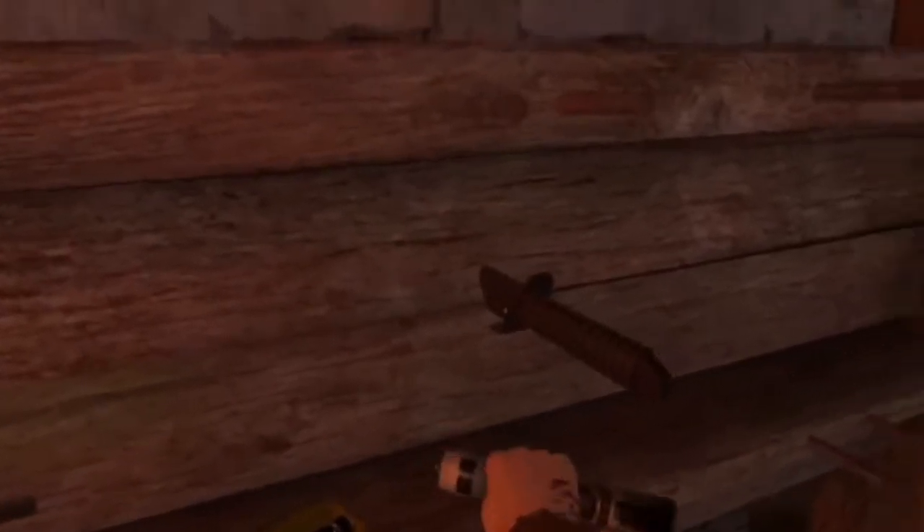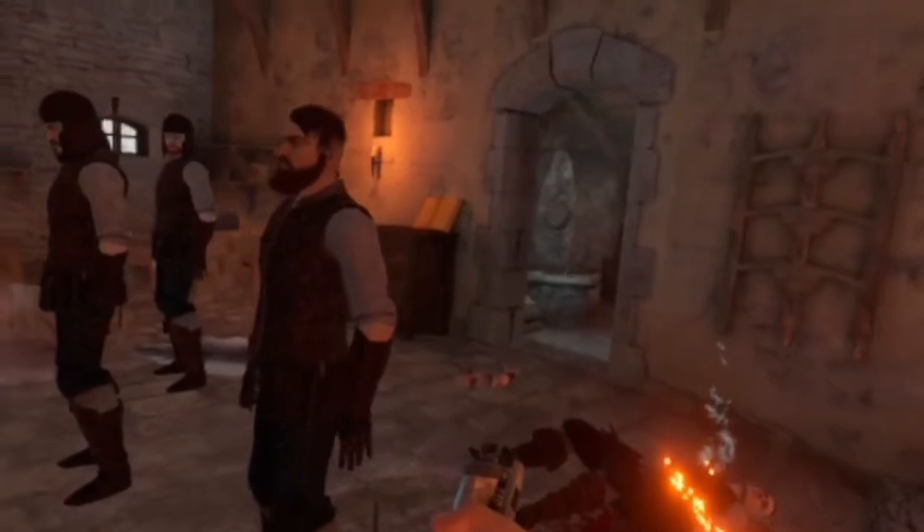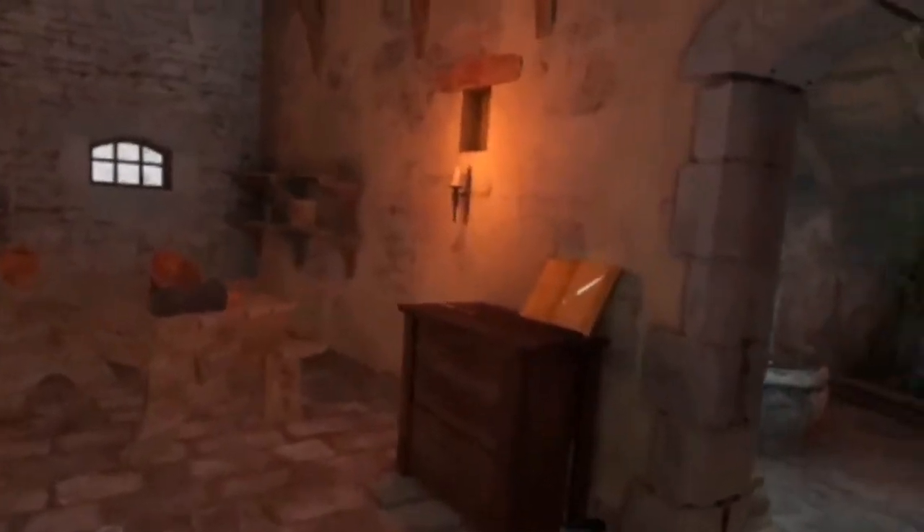This is the U-10 lightsaber expansion mod. If you download it you will have a look at the sabers right here and it will look something like this — you have a load of different range of lightsabers. They're a little bit different from the Outer Rim; this is a different person that has made this, but he has done a really good job.